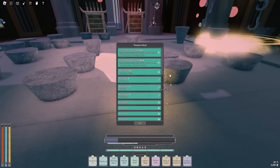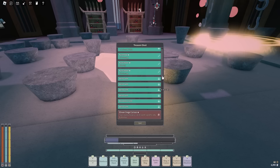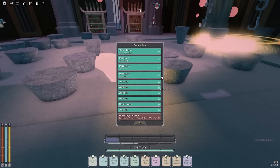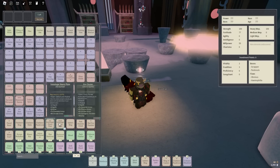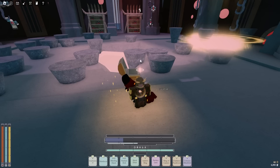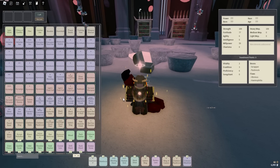They buffed the loot a lot — as you can see it's got a three-star, which I think is lucky. 20 HP and a bunch of gems — they buffed the loot a lot guys, please go farm the chaser. Three-star shattered with damage, not bad. Those iron singer plates are disgusting. I'll try to farm for a crazy DVM one, but yeah — 20 HP, 5% DVM — go farm the chaser, he's worth it.